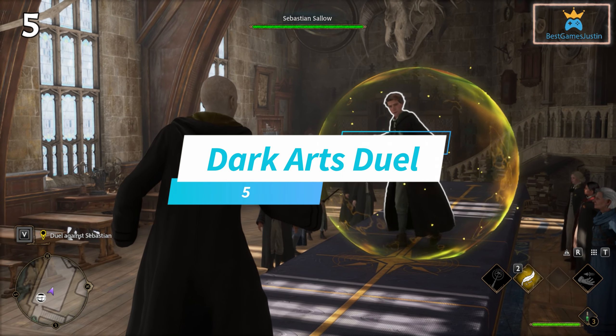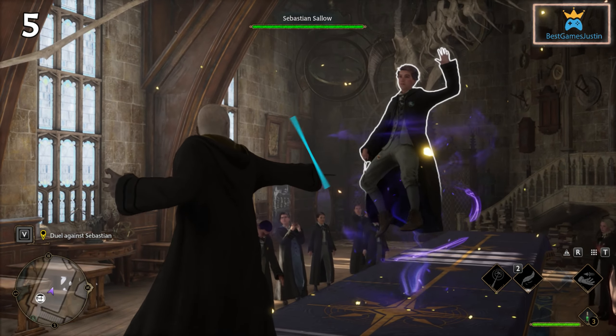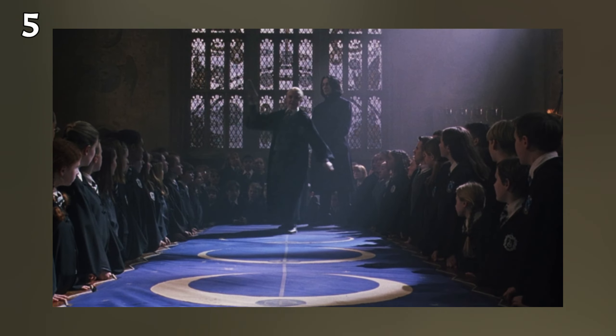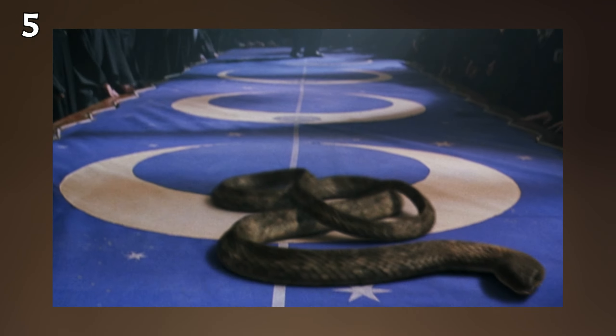The fight during the Dark Arts classes with Sebastian is a reference to the one Harry had with Malfoy in the Chamber of Secrets movie. The two have the duel on a large table and are surrounded by students.